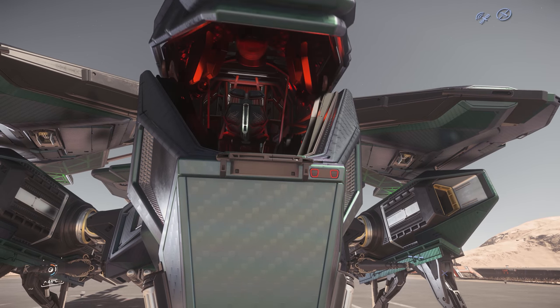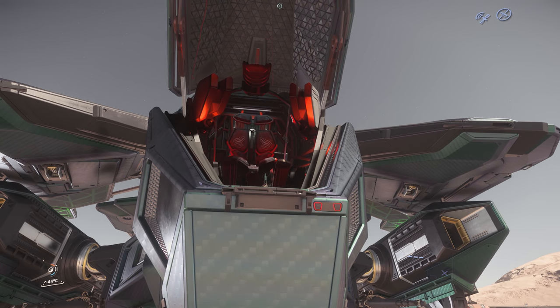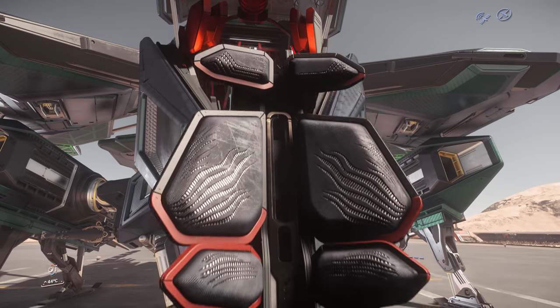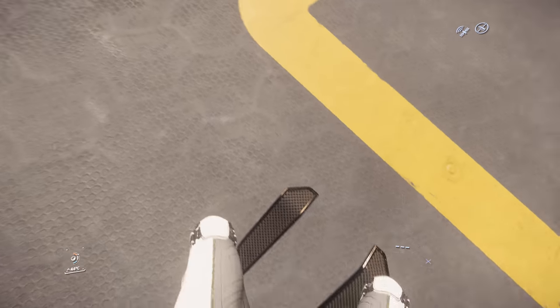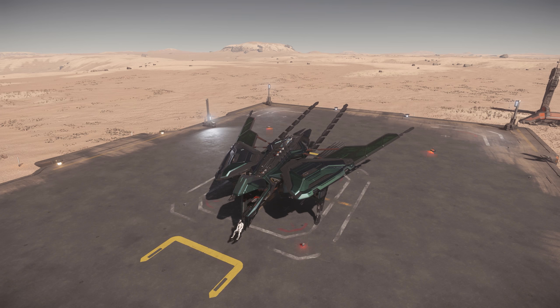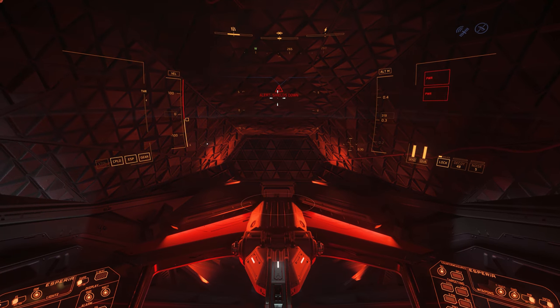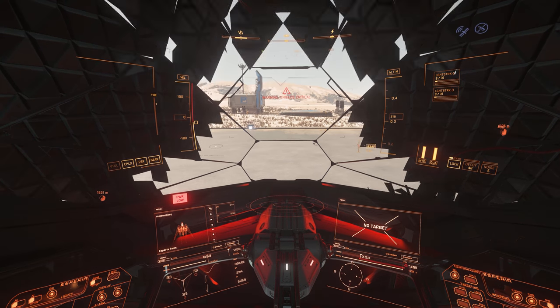Opening the canopy deploys a small Tavarin style chair, which drops down to the surface and picks you up as the pilot. Completing the animation draws you up into the cockpit of the Talon itself. The cockpit is supposedly also going to double up as an escape pod in future patches, although that isn't currently active in game. Powering up the console opens the viewport.